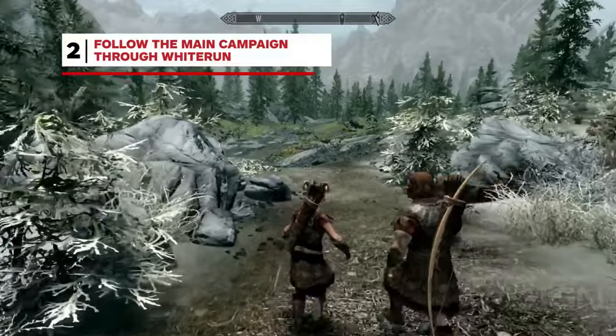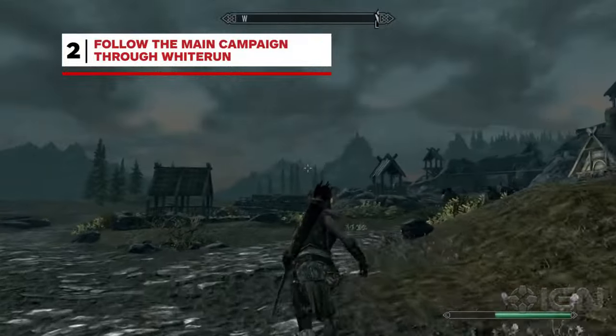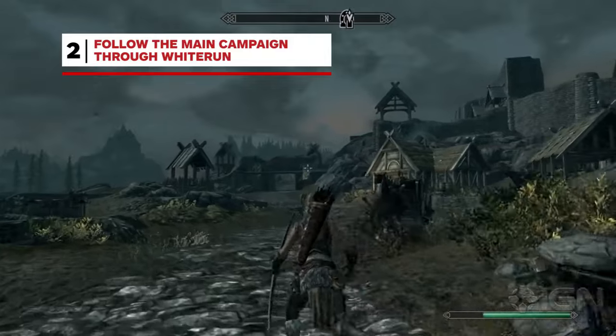You'll find the amiibo power skill to spawn the chests under the magic menu and then under powers. We're not going to stop you if you just want to run off into the distance after you leave the prologue, but if you're new, we suggest following the main storyline at least through the quests in the town of Whiterun.